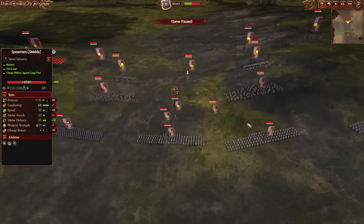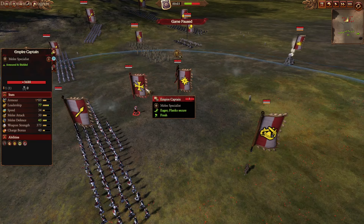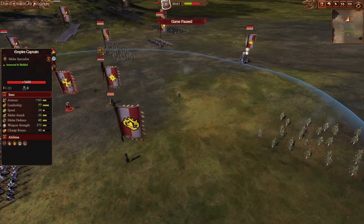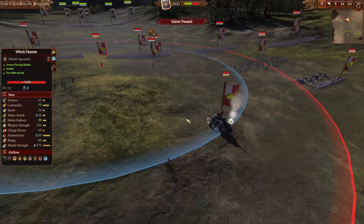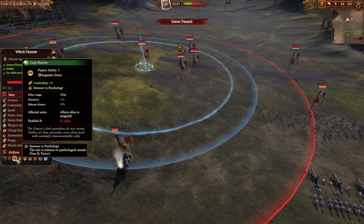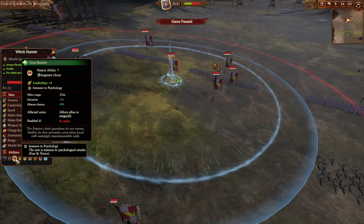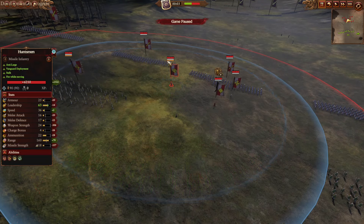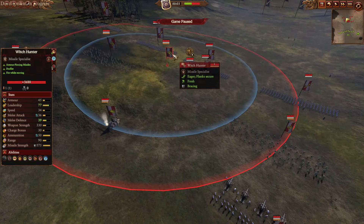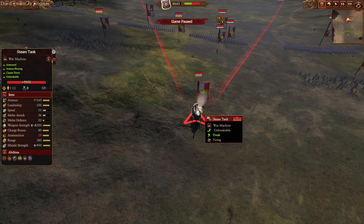For the single entities, Human Boy is bringing a ton of them. Balthasar Gelt is leading the army with Plague of Rust and Searing Doom, supported by an Empire Captain Bodyguard with Hold the Line for a sturdy defense. There's also a Witch Hunter, which is a rather interesting single entity now — not only having Accusation, but also new abilities and items like Grim Resolve, providing immunity to psychology and extra leadership to nearby units when the Witch Hunter is engaging in melee.